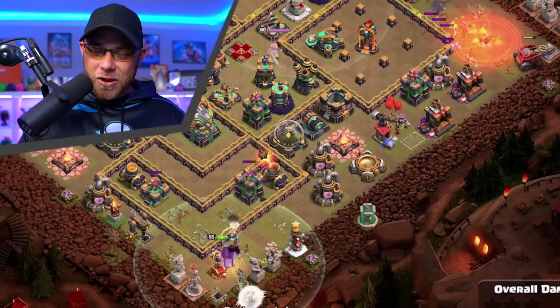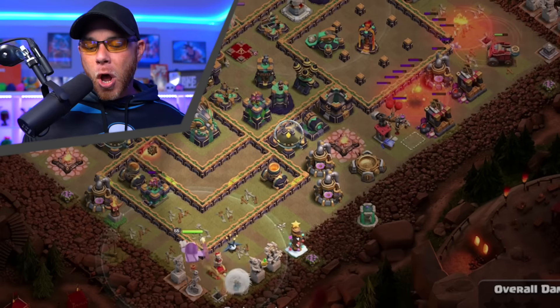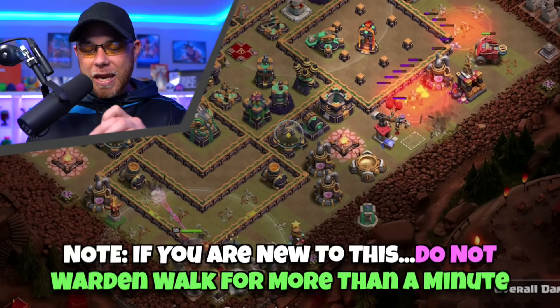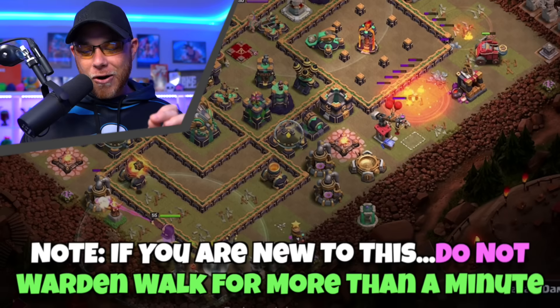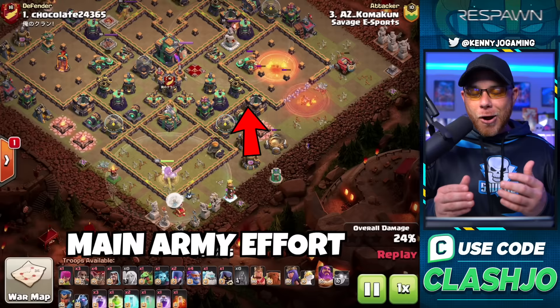You've got to allow buildings to fall to these two different items at the same time. The Warden is going to take out the Dark Elixir Drill and move up into the Archer Tower, while the Flame Flinger is targeting the single target Inferno Tower. Very basic stuff, but it's just a matter of patience. You're going to see the attacker place a wizard to start funneling the Super Bowlers, Archer Queen, and other troops up through the center to take on the Clan Castle, Town Hall, and the Eagle Artillery.